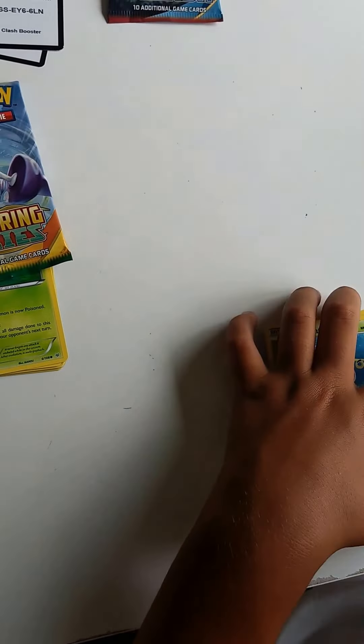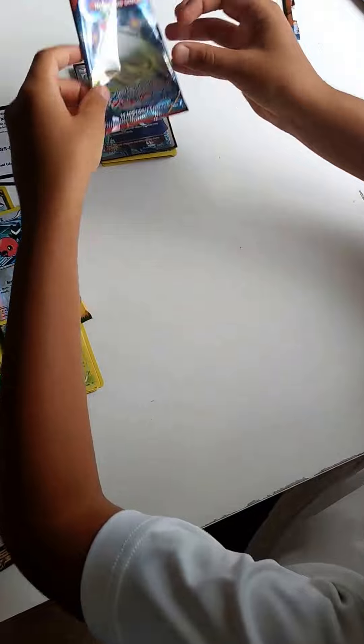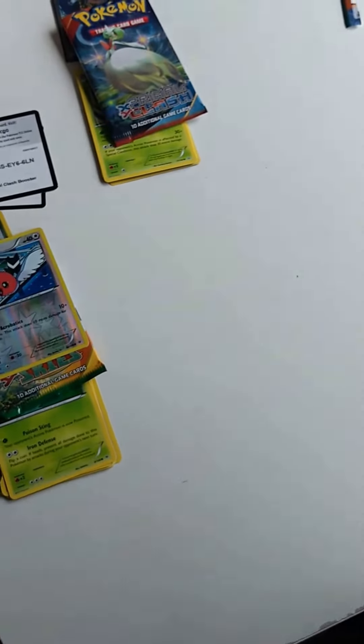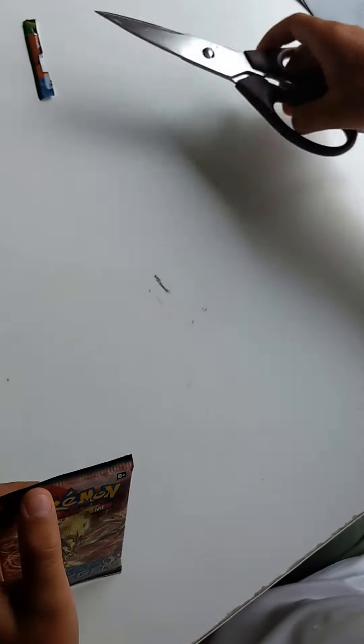Like I said, the newer packs give me awesome stuff, and clearly they do. Archie's Ace in the Hole — look at that card, it is crisp. Next one is a Steam Siege.